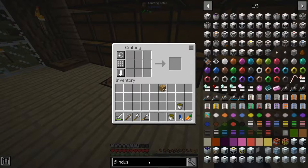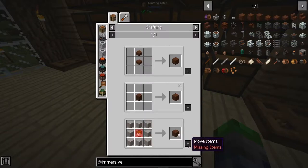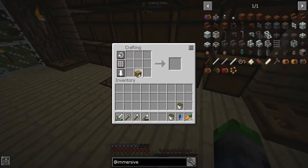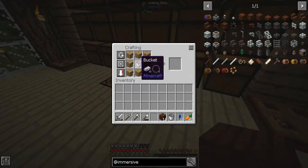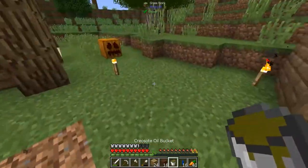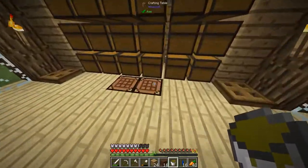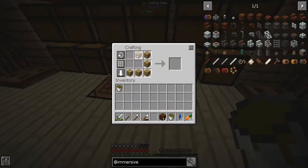We're going to make some treated wood planks from Immersive Engineering — not Industrial Craft, my mistake. To make treated wood planks, you take the planks and apply creosote oil like this. I'm going to do it two more times so we have enough treated wood. It goes back into your inventory afterward.